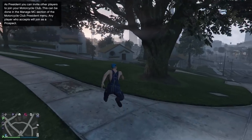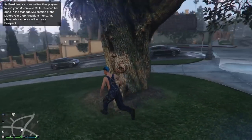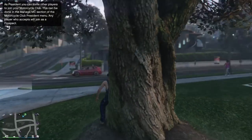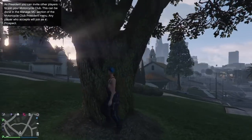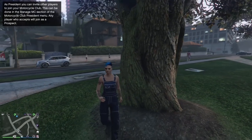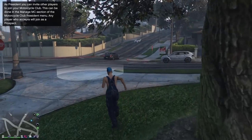This glitch job takes advantage of a wall breach. Sometimes it's inconsistent — you fall through the wall breach — but we're using this wall breach because it's the most consistent one.